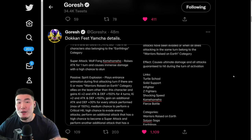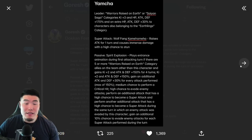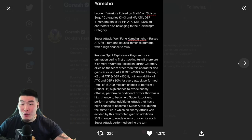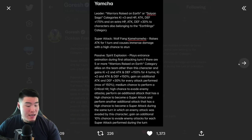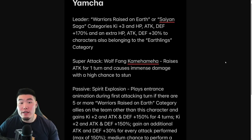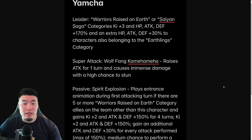Now let's check out their details. We're getting them from Goresh on Twitter because I can't read Japanese, and he's just amazing with these translations — it's honestly crazy how quickly he provides them as soon as the details drop on the JP Twitter account. Big shout out to Goresh. Starting with Yamcha: his leader skill is 'Warriors Raised on Earth,' which is a new category, or Saiyan Saga categories. He gives HP, attack, and defense plus 170%, and an extra HP, attack, and defense plus 30%